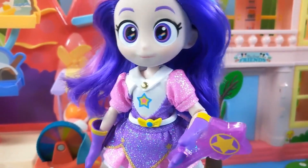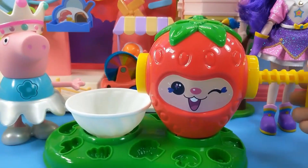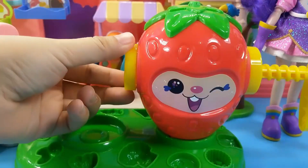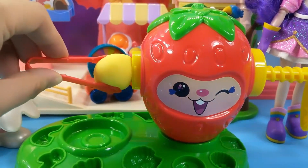Walking stick, walking stick, let's start the transformation! Hello everyone, I'm Strawberry the monkey. Plasticine chickens can make delicious noodles! First, let's put in the blue balls of clay. Next, let's put in the yellow balls of clay.